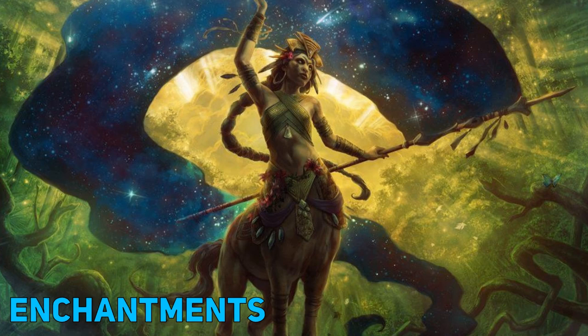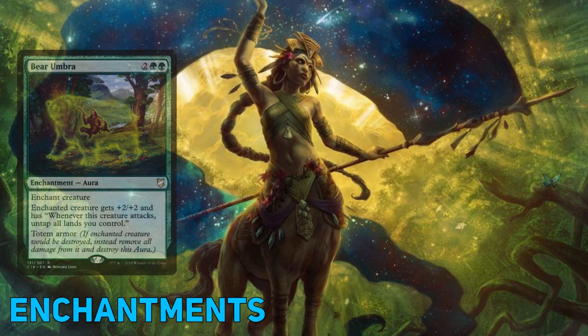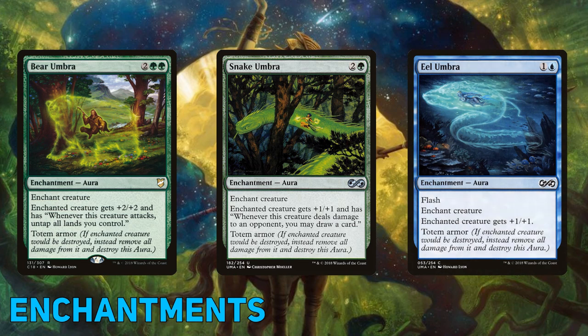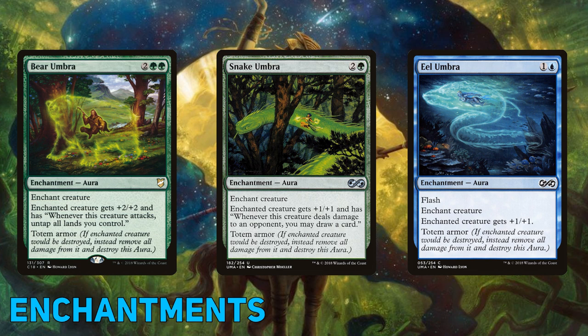Way back in 2010, Rise of the Eldrazi was released, and with it an attempt to make auras less of an immediate two-for-one with the introduction of Totem Armor. Bear Umbra, Snake Umbra, and Eel Umbra all provide solid additions, powering up and saving our commander from one-time destroy effects. Bear Umbra helps by being one-half of Sword of Feast and Famine, Snake Umbra lets us draw more cards, and Eel Umbra's Flash offers versatility — giving our commander an immediate +2/+2, or acting as a one-time grant of Indestructible and drawing a card in our opponent's turn.